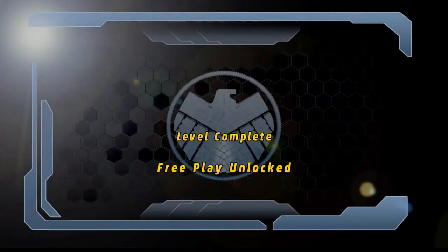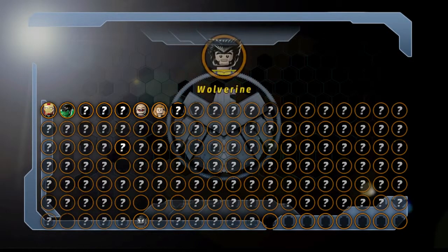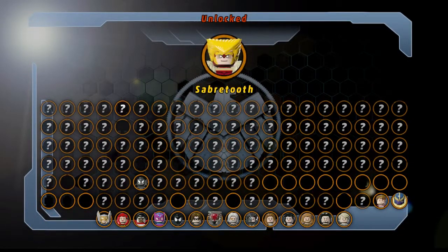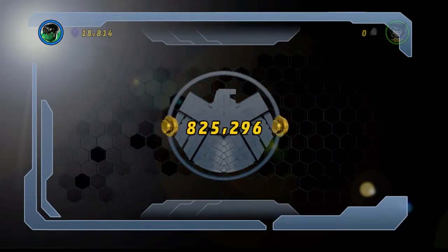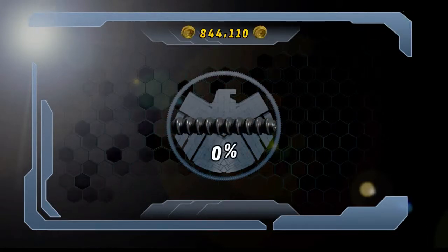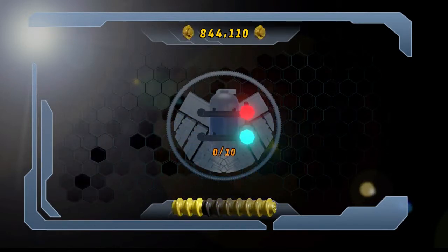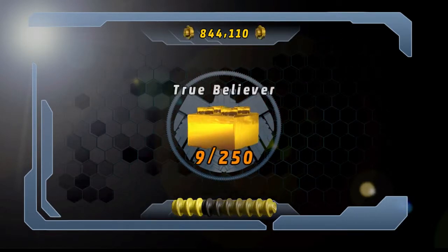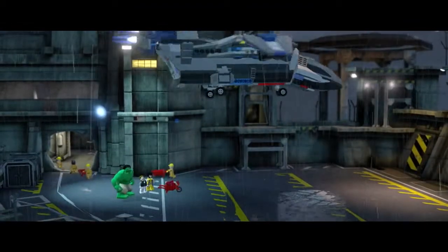Alright, the Rock Up at the Lock Up is complete. Free play unlocked. We got Tony Stark in his underwear — that's a nice character thing. Wolverine. Abomination is unlocked now. Sabertooth. I didn't get Magneto or Mystique or Whiplash. Come on now, game. I got the 100%. We'll work on the studs now. It's been a couple days since I've played, so we are gonna continue in the story.